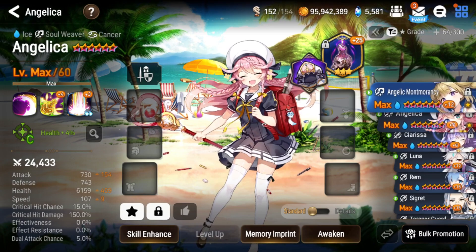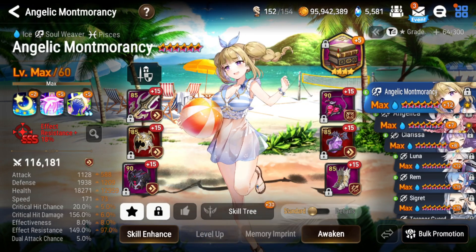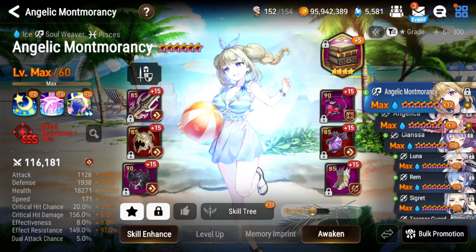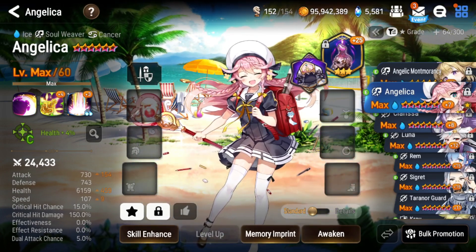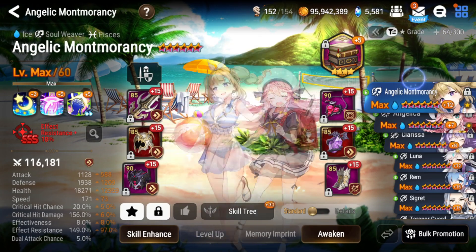Without Mui, you might find Angelic Montmorancy is dying really quickly, making it very hard for your Wyvern runs to work out. Angelica kind of negates this problem, so the safest option is to build Angelica — but you can always test Angelic Montmorancy first.